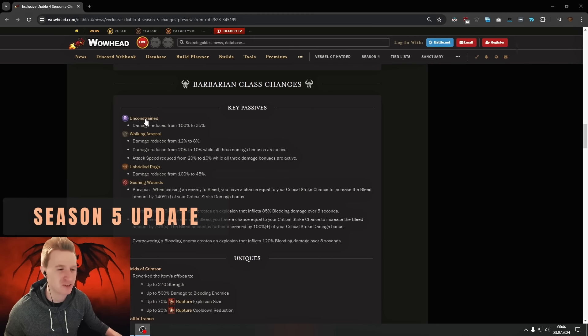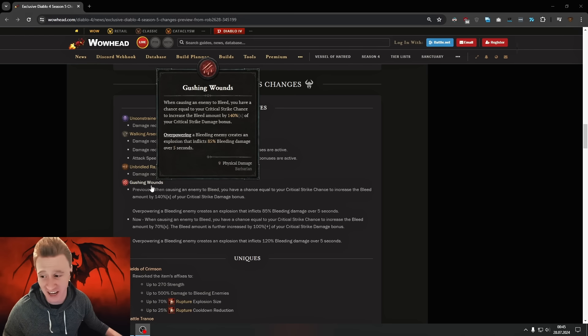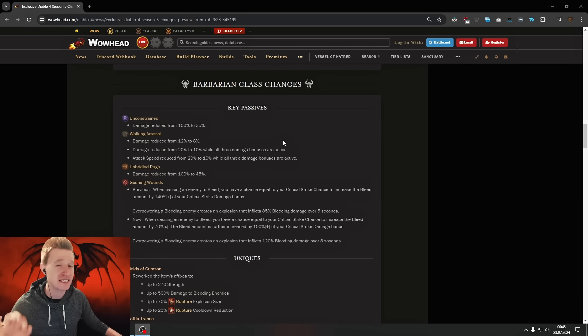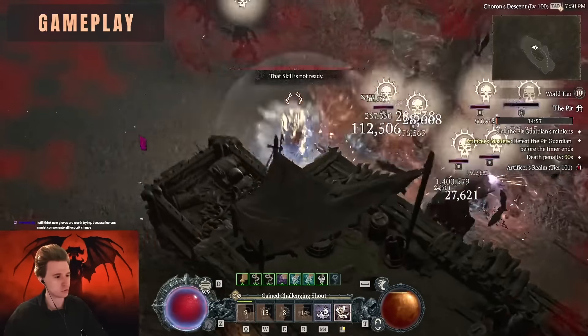Quick edit here: after recent news, there are some nerfs coming to the key passives of the Barb, such as Gushing Wounds. However, I still believe the Whirlwind Barb in particular for Season 5 and the leveling process will still be a very viable build, especially with some of the other buffs and unique reworks we are getting. It's going to be very strong in the leveling process.